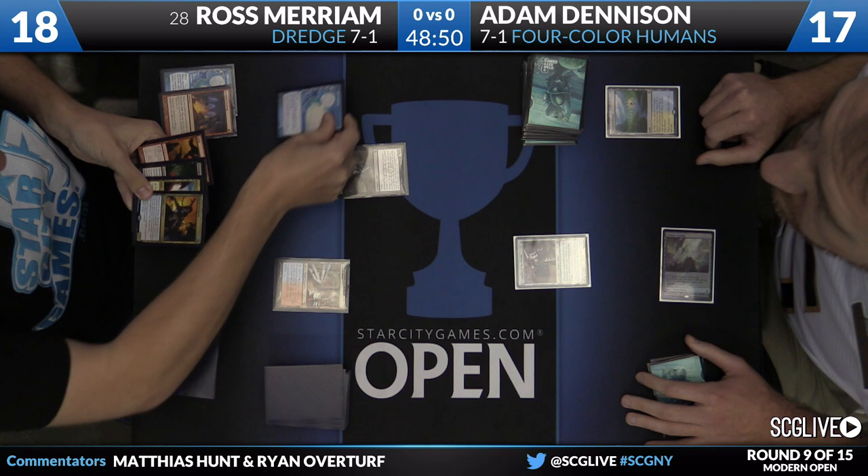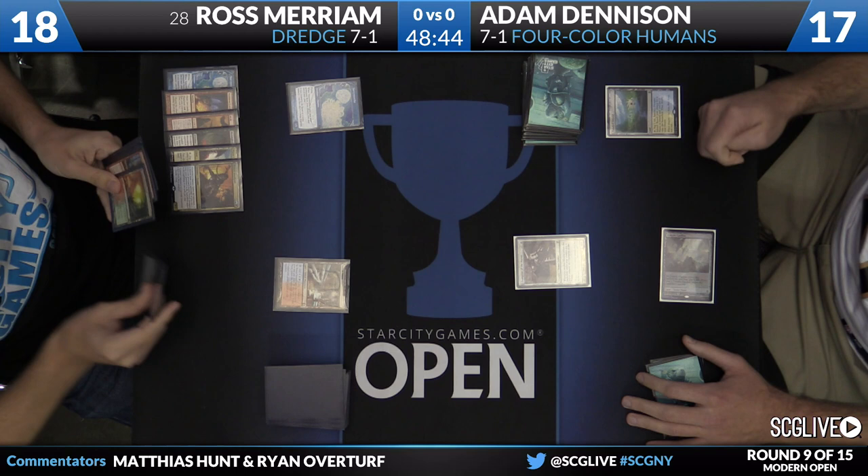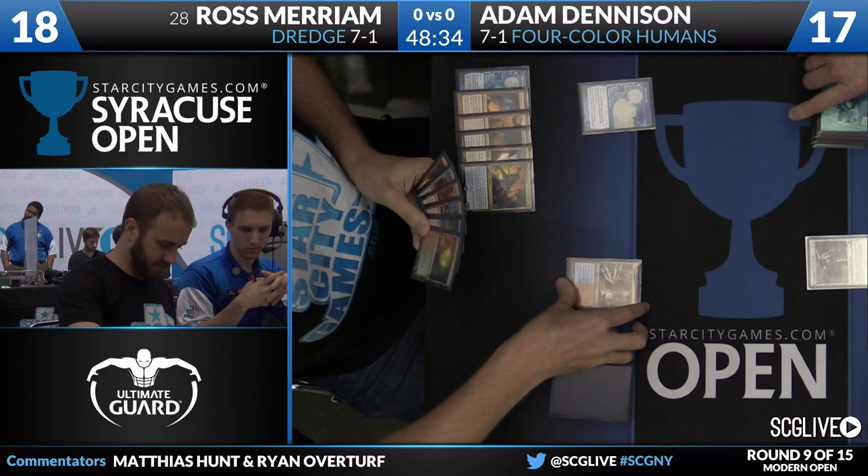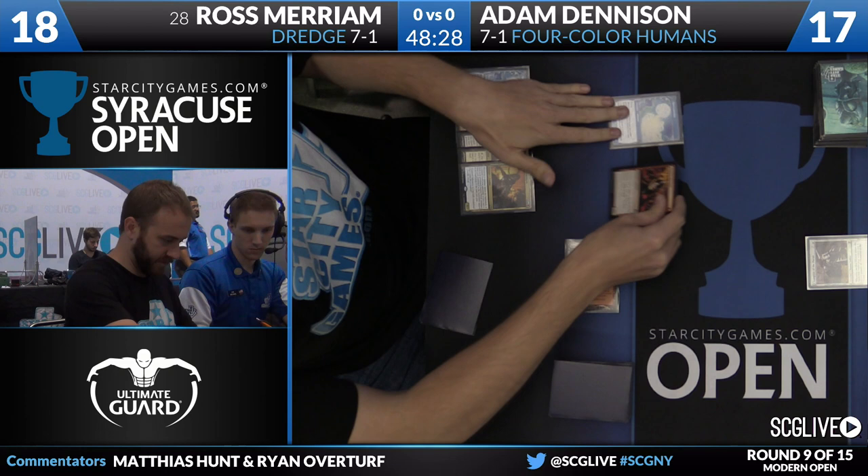And what a five! Bloodghast, Conflagrate, Narc Amoeba, and Prized Amalgam. This is a phenomenal dredge for Ross — those are four favorable cards to flip over. When we saw Todd on camera earlier, his dredges were nowhere near that good. I said this was nothing like the Legacy version — I need to correct myself. It's everything like the Legacy version. The Legacy version might actually be winning on this turn.